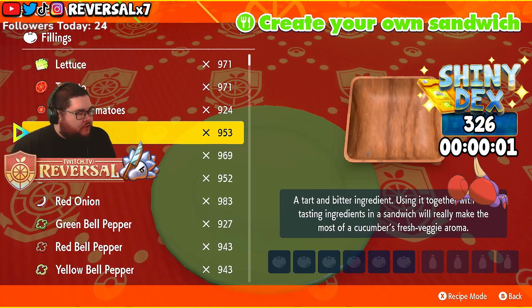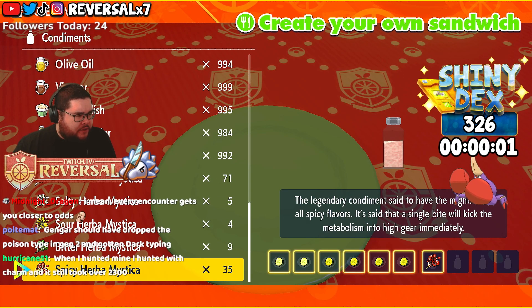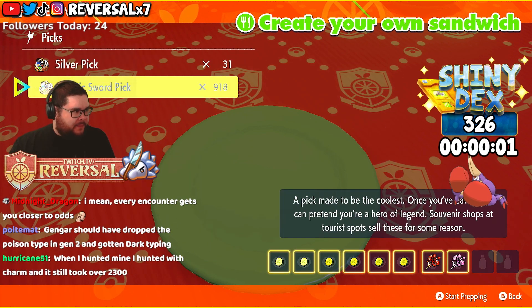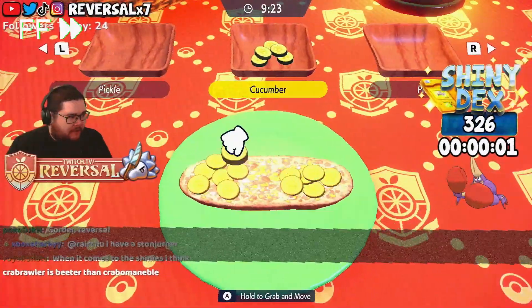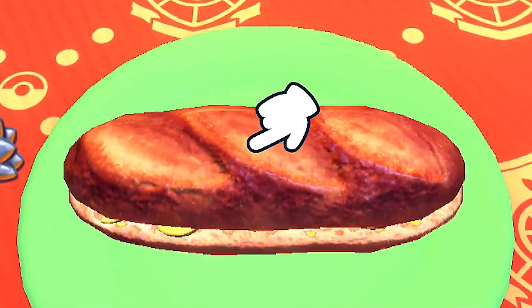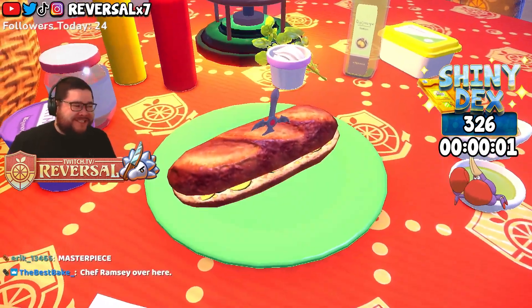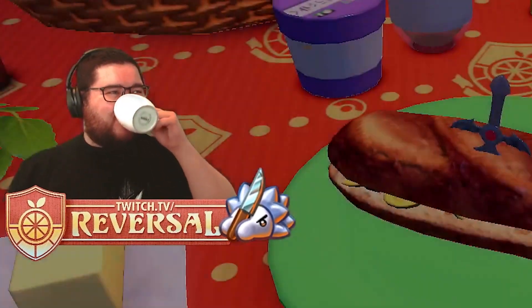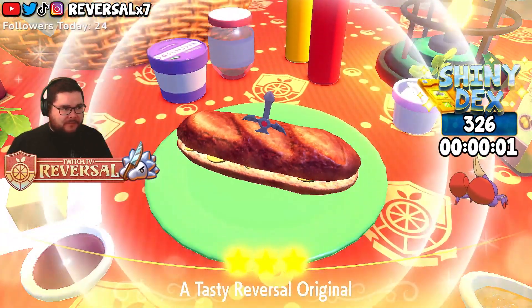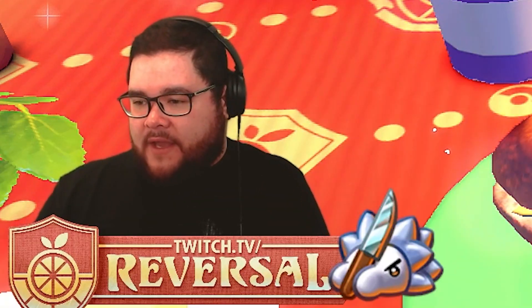For fighting type, we need pickles. I'm just kind of doing this off the fly, not sure if this is correct or not. That sandwich looks disgusting, I would not eat that — it would be the most soggy sandwich in the world. Did we do it? Oh, we did! Awesome. Let's see if we can get a Shiny.